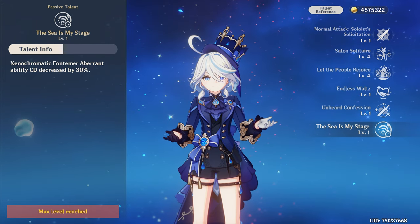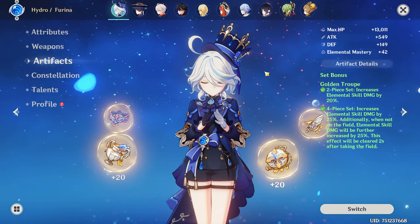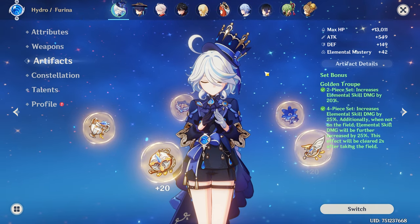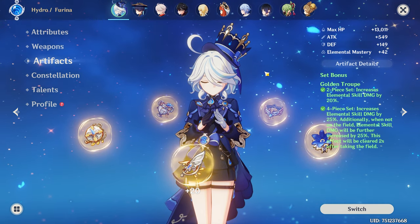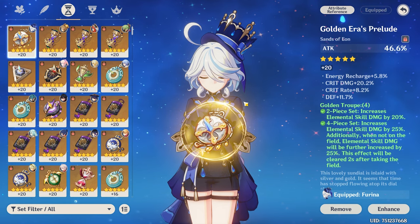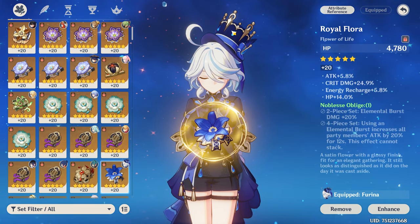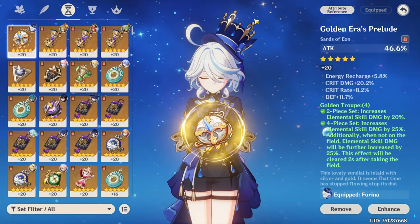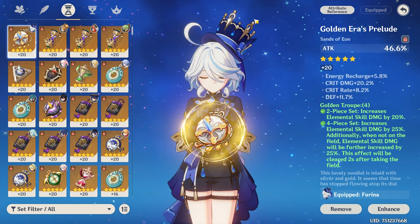For artifacts, if you want to use Furina as an on-field DPS, the best set is the four-piece Golden Troupe. The two-piece increases elemental skill damage by 20%, while the four-piece increases it by an additional 25%, and when you're off-field elemental skill damage is further increased by another 25% — making it perfect for her. For substats you'll need Energy Recharge, Crit Rate, Crit DMG, HP%, and maybe a little Elemental Mastery. For the Sands, use an Energy Recharge main stat, or HP% if you already have enough energy.